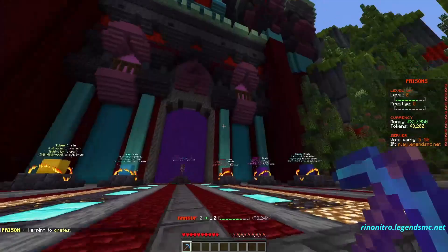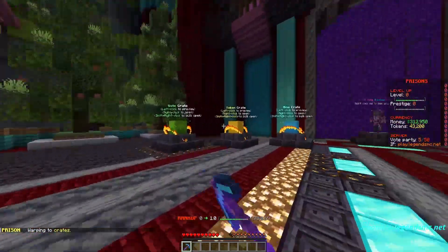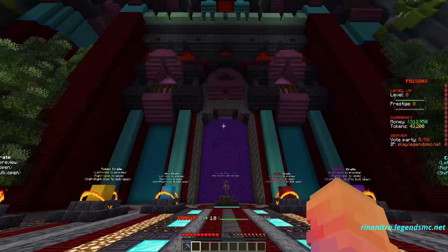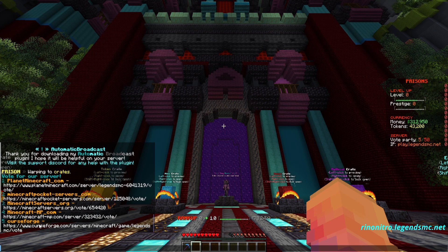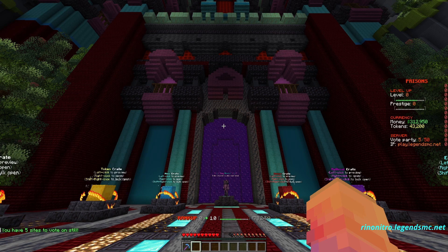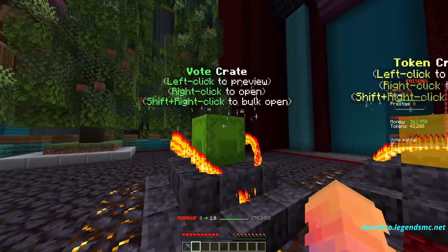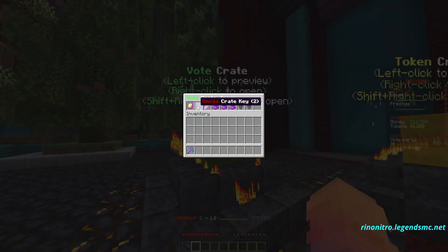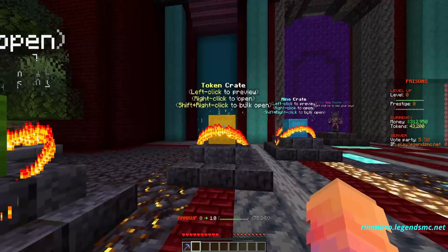Over here at warp crates you can see there are vote keys, token keys, mine keys, and many more. Simply by doing slash vote you are able to vote on five different websites and receive amazing vote rewards completely for free. When you get your vote crate you can get amazing rewards that will give you an awesome head start.